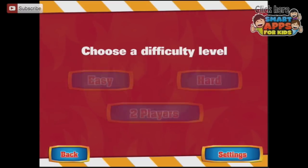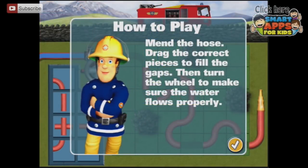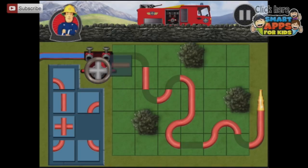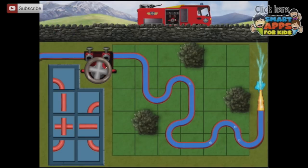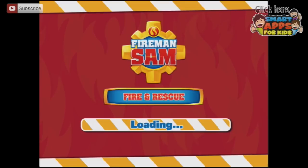Let's play Connect the Hose on easy. I do like the fact there are two-player games. Mend the hose — drag the correct pieces to fill the gaps, then turn the wheel to make sure the water flows properly. I need a straight bit of hose — yes, that's the right piece. A bit that bends down, an uppy bit here, and another straight bit. Now turn the wheel to make sure the hose is fixed. The water is coming through. Fantastic. You've fixed the hose.